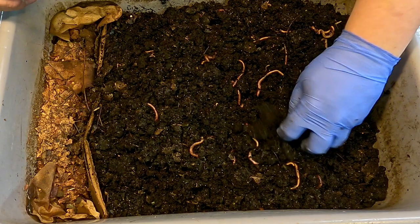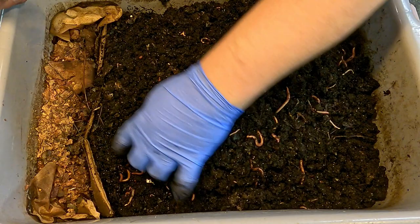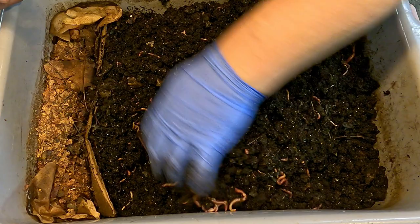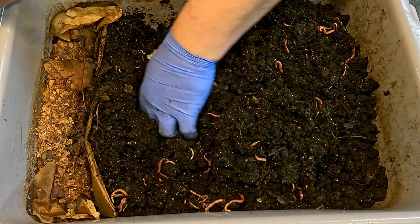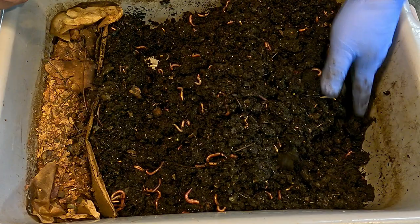While submerging a lot of the stuff that has already dried out on the top - the one thing I generally try to avoid though is excessively stirring up the section right alongside the perimeter between the two zones, because if the worms have already made their way that close to where I want them in that feeding zone, I don't want to set them back and move them away from there.